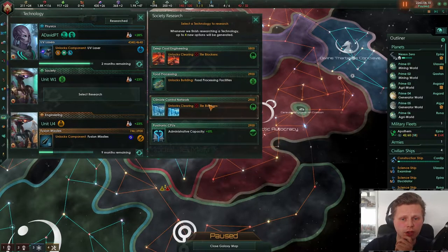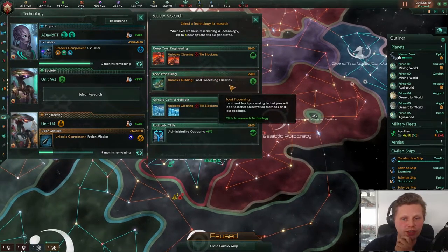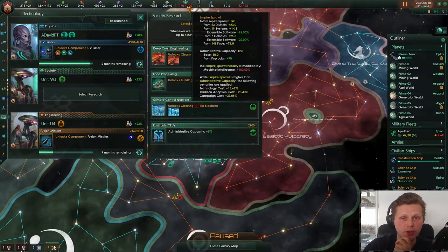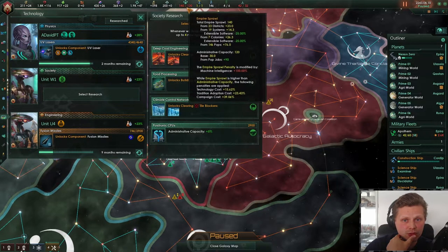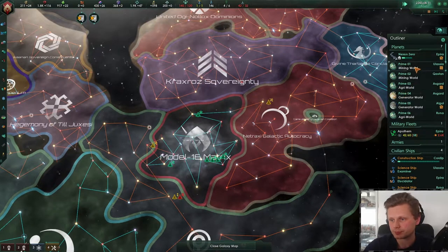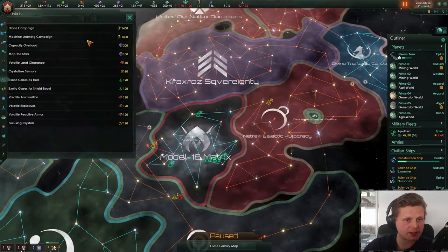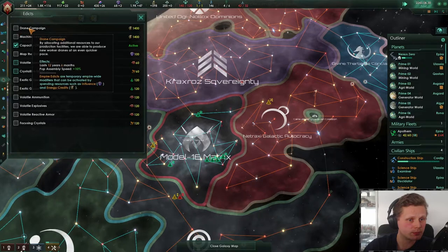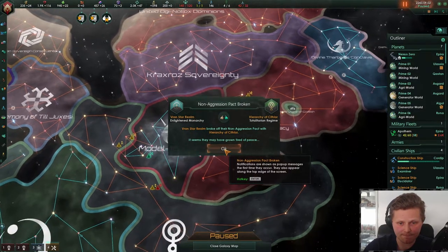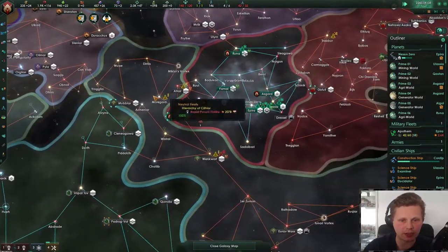Let's take a look here — admin, tower blockers, food processing facility. Food processing facility could be quite nice on some of my food planets — that would boost that up quite nicely, and it's cheap. Empire sprawl 5% — that's 5, and 20, that's 6. That's nothing. Economy is also important. Capacity overload is down — let's change that. Drone campaign. Population assembly speed. All the non-aggression pacts have been signed between those two — I don't like that. So someone's going to be screwed really badly.